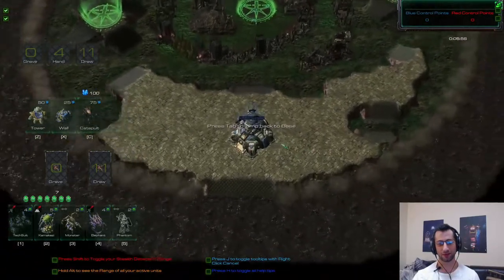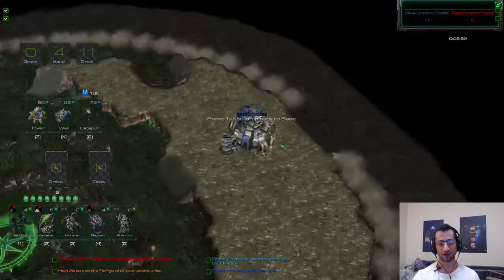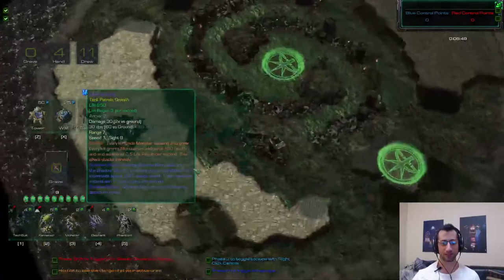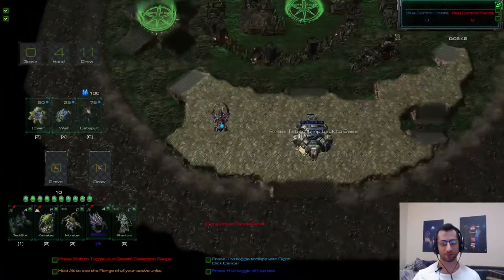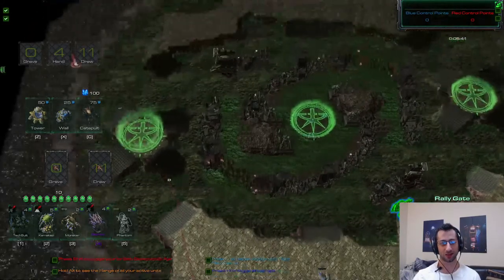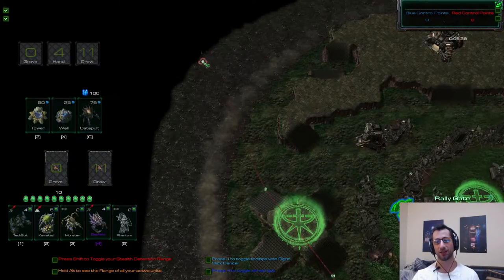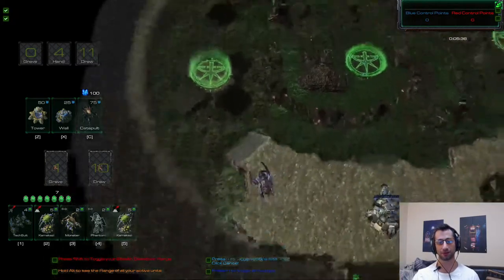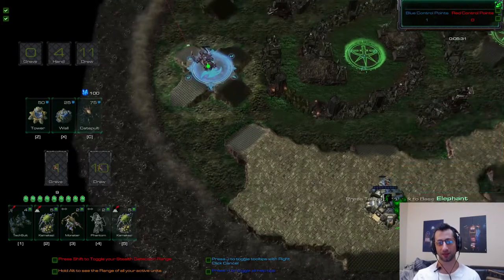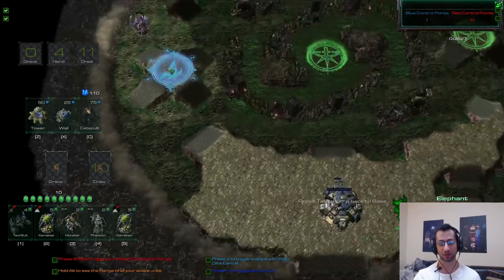You can zoom in and out, go left and right, and scroll — those are the basic controls. There are helpful tooltips everywhere. I picked an elephant with four mana, click it, then drag it to where I want it to go. After reaching that point it'll go directly to the enemy base and attack everything on the way there.